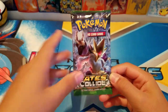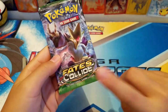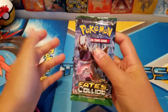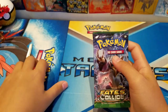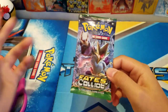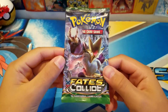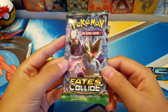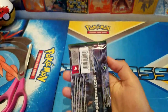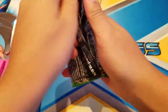If you guys don't know how this works — there are 10 cards in one pack. I'm gonna mix them up, lay them all out, then choose five to cut and five to save. After that I'll review all the cards and see if I cut a really precious card or saved the rare or reverse holo, whatever you call it. So yeah, without further ado, let's get into this pack.